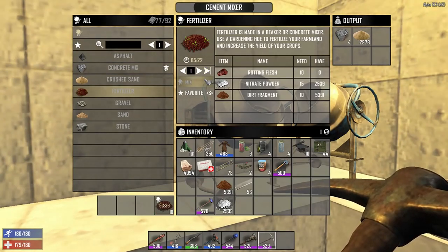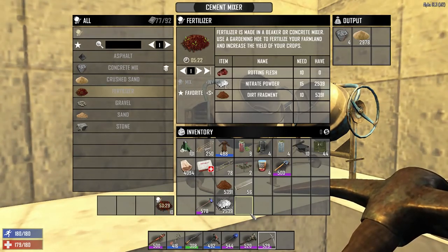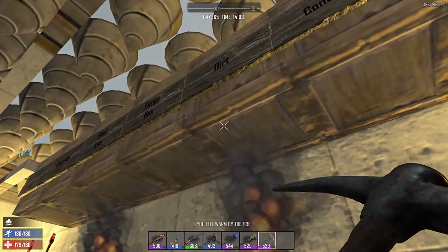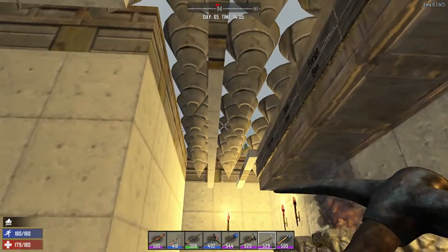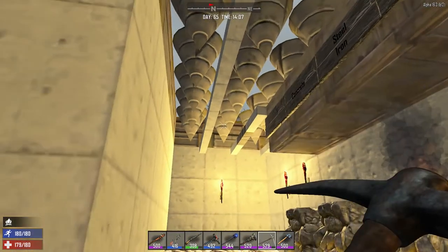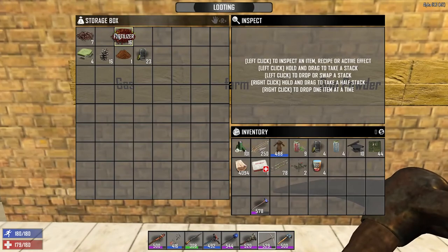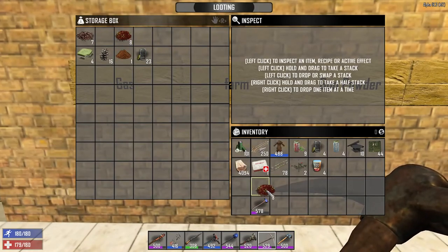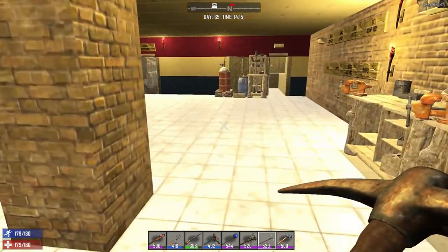Let's go to the cement mixer and get this running — fertilizer, fertilizer. Let's make 10 of them. It takes an extreme amount of time — 53 minutes to make 10 fertilizer. Let's drop our dirt off and put our nitrate in there. Our hoe is complete. My advice is basically when you decide it's time for a farm, you'd better start making your fertilizer maybe a week in advance — keep that in mind.